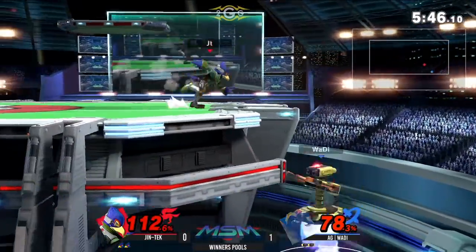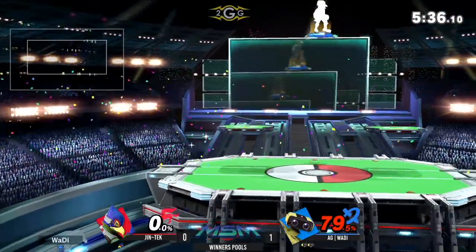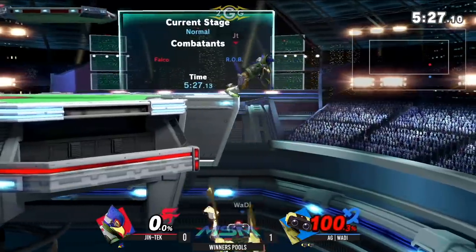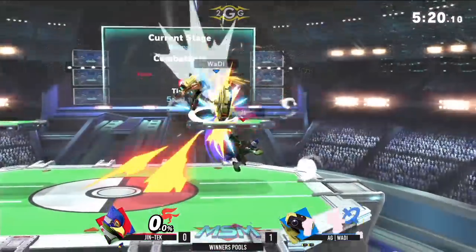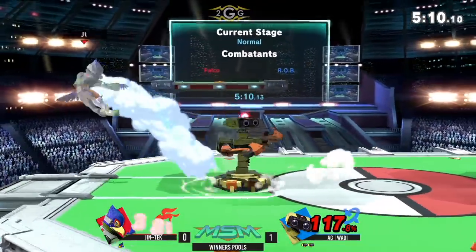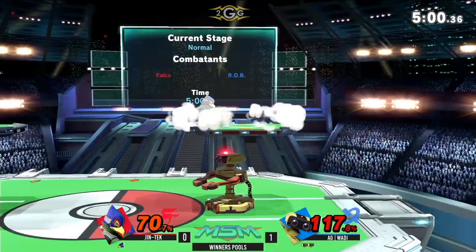Went a little too high. Wadi putting himself into the shield quite often — I wonder if we're going to see some more grabs. Wadi went in super deep. It looks like Wadi's trying to provoke that back air. Even at zero, that's scary. Nice up smash. Gintech could do with waiting for Wadi's options just a little bit more. It looks like he might have been trying to go above the shield. Those Nairs are putting him into a lot of trouble now.